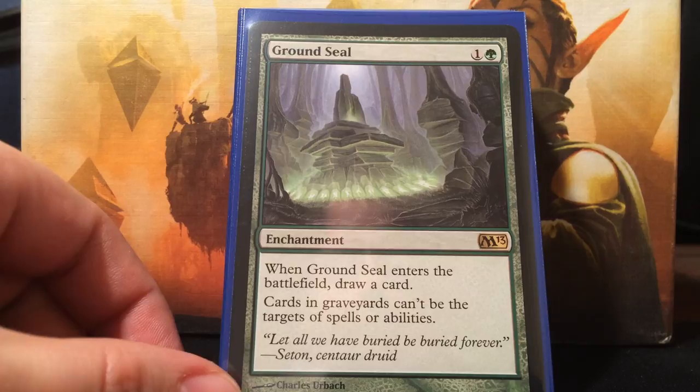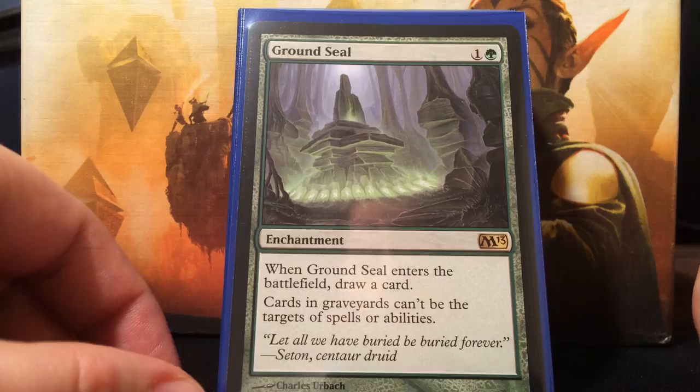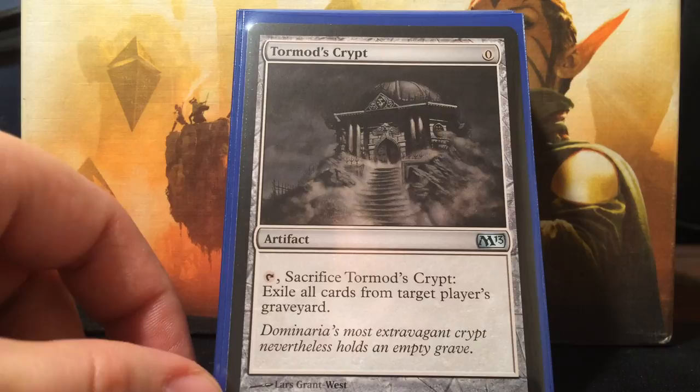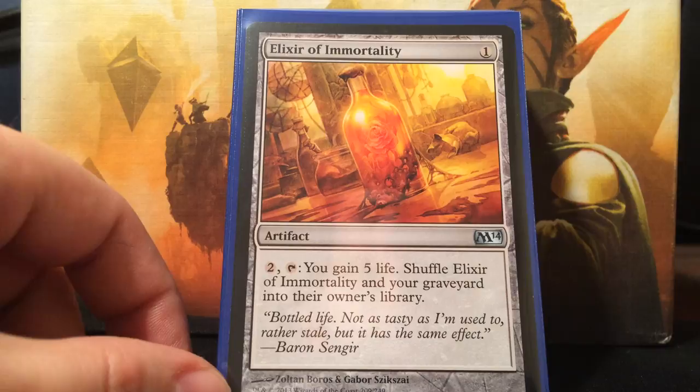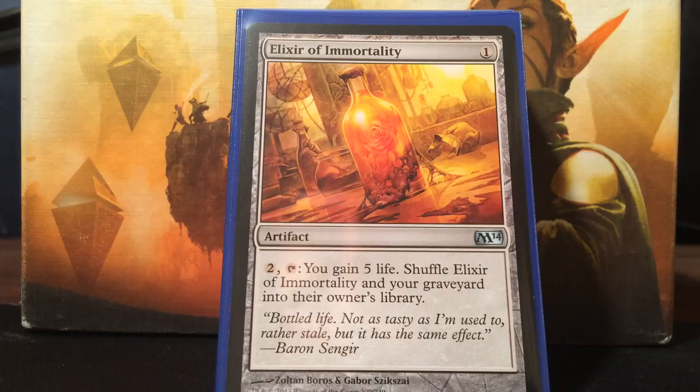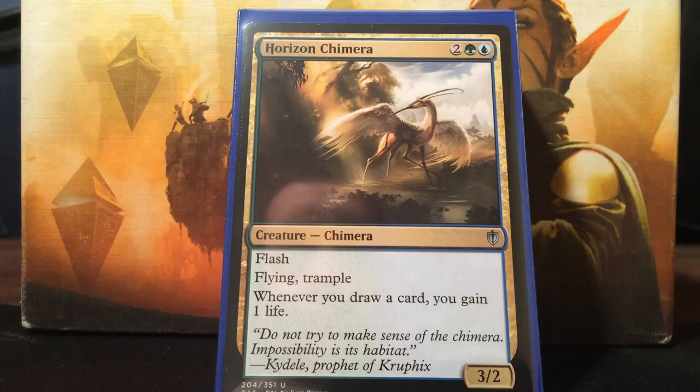Now on to graveyard hate. Ground Seal - green and one colorless. When it enters the battlefield, draw a card. Cards in graveyards can't be the target of spells or abilities. Next, Tormod's Crypt - just sacrifice it to exile all cards from target player's graveyard. We don't run Relic of Progenitus because it's over a dollar. Next, Elixir of Immortality - one colorless, pay two to tap, you gain five life and shuffle Elixir and your graveyard into their owner's library. Pretty good.